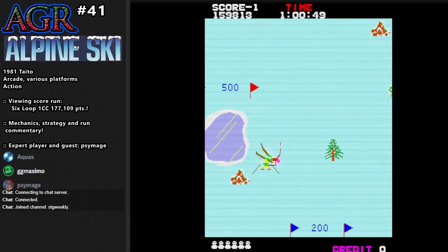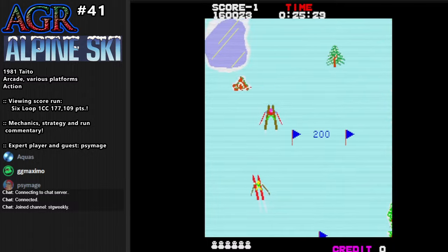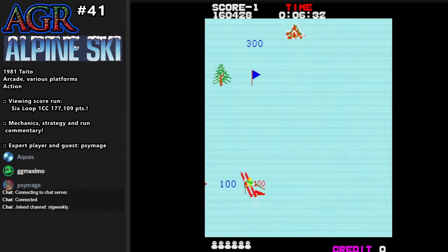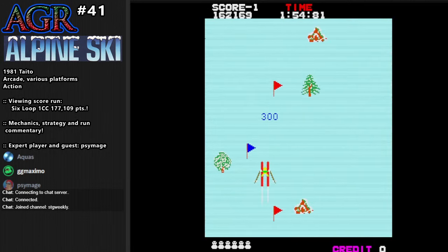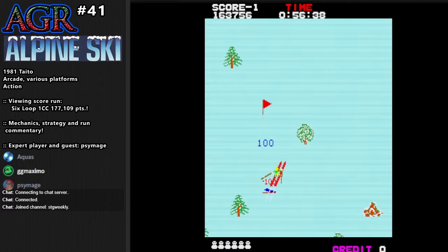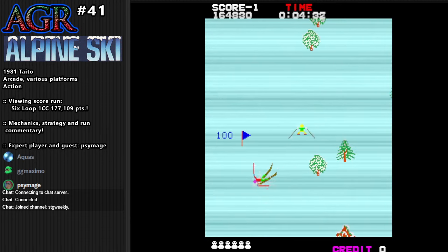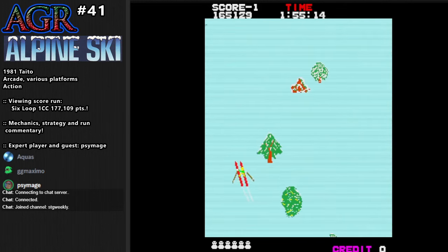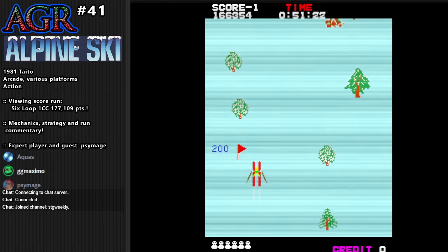I noticed some people during the Olympics tournament tried to use the ice to reach the big point items, but that seems to just trap you because the ice is slippery and easier to lose control and hit a rock or tree. Yeah, I try to avoid crossing into the ice in particular because I know I'm going to lose control especially if I'm going fast. Oh my god, that timer though.